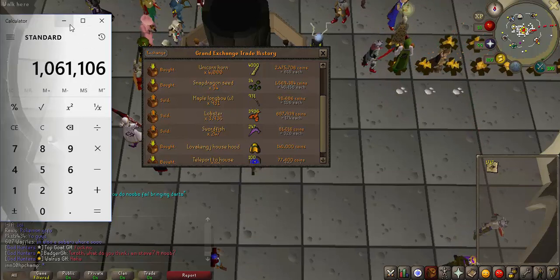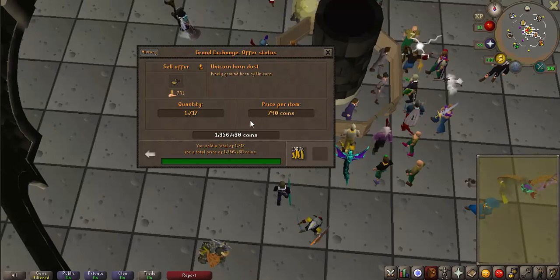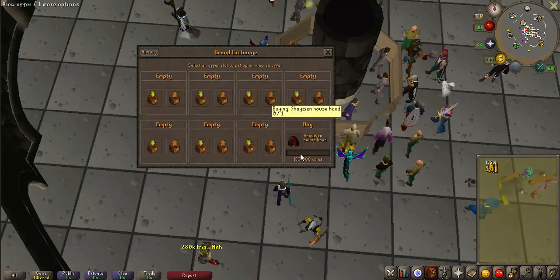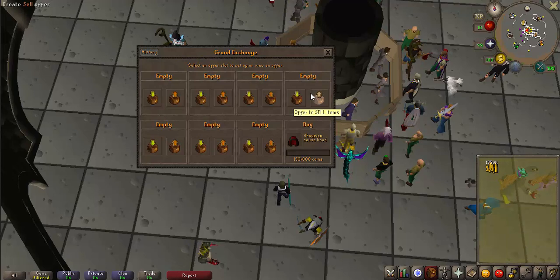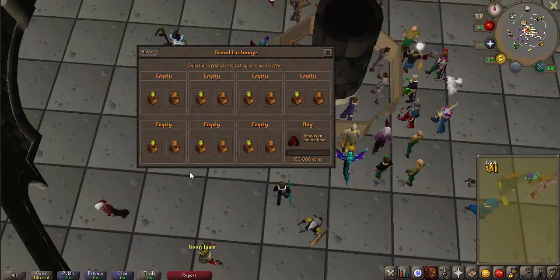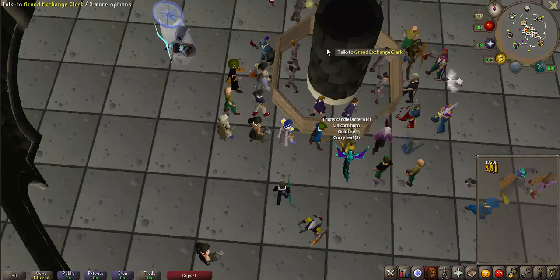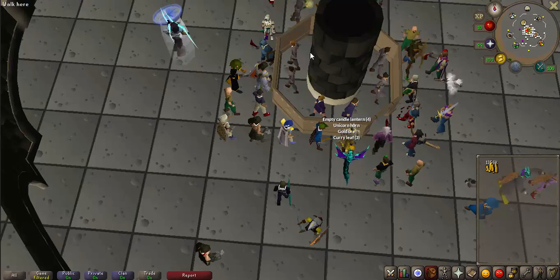Let's go see how much money we ended up profiting. The unicorn horns ended up selling — we got a total of 1,356,000 coins, so it's basically 300K in one hour, which is not bad profit at all. It literally takes you to the bank and 2 clicks, then you just sit there. It's very, very AFK-able and 300K in an hour is not bad, especially since I got a lot of progress on my other account at the same time.